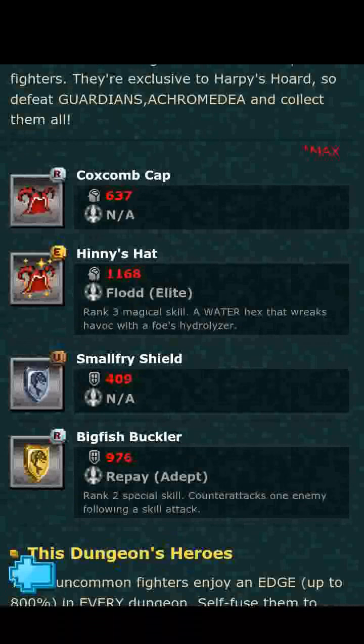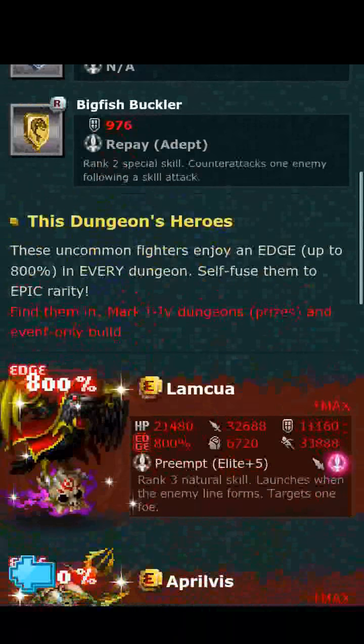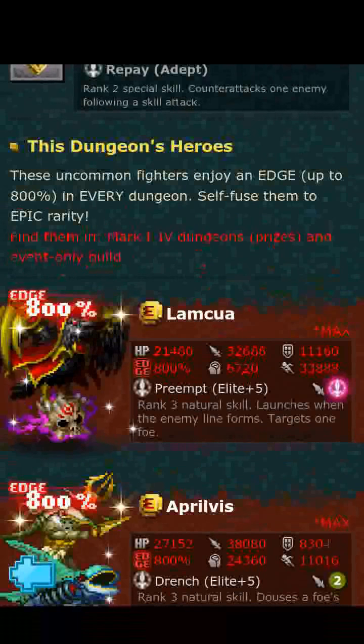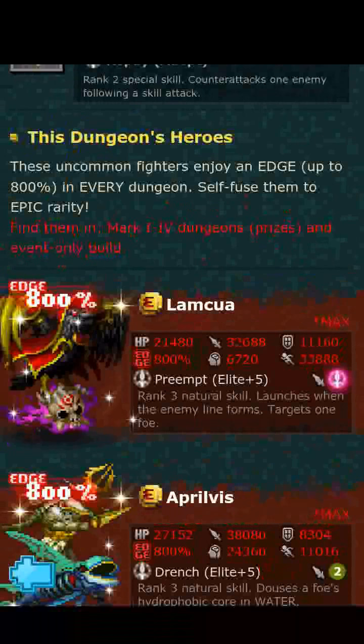Now we get into our heroes. The first of which we have here is Lamqua. To break Lamqua down, it is an air rogue. To talk about its off-edge stats: it has 2685 HP, 4086 attack, 1395 defense, 840 wisdom, and 4236 agility. The skill is going to be Preempt Elite. It is auto proc, so it does not have to wait for a cooldown — it is going to use it every single turn that you swipe it. Lamqua has a total stat point base of 13,242, which is a pretty nice amount.